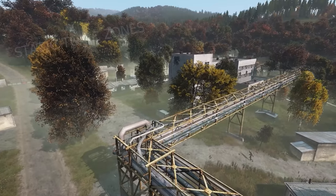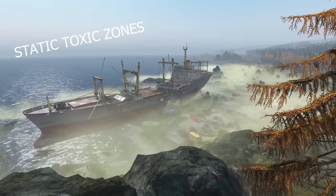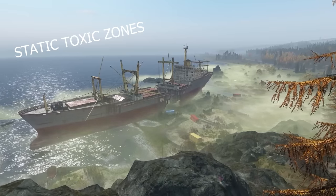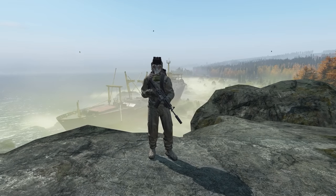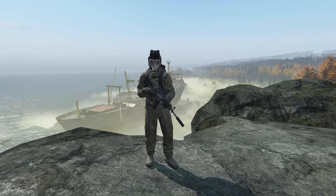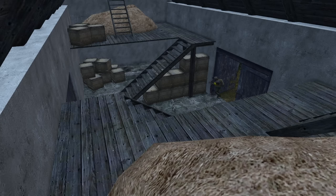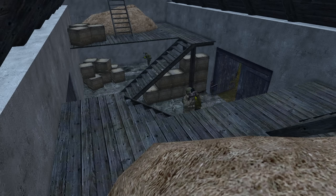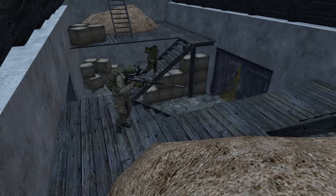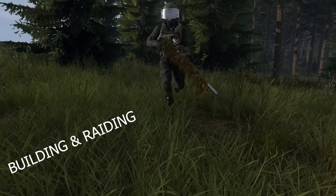We'll then move on to the static toxic zones over in Pavlovo and Riffy, and take a look at what you can expect to find there and how much of each item. Once we've completed all of that, we'll look at everyone's favourite base building and base raiding including stashes. Come join us for the ride, and if you like the videos please don't forget to subscribe — it really helps the channel out.